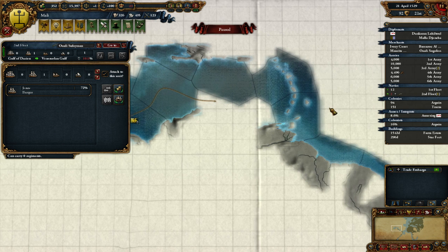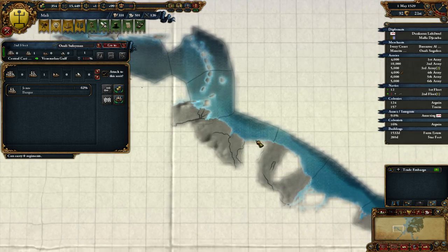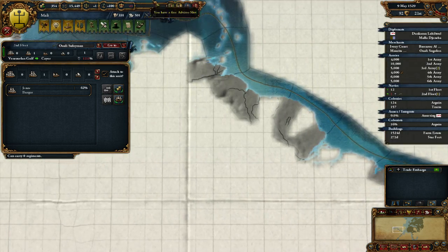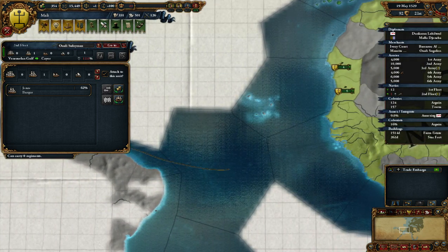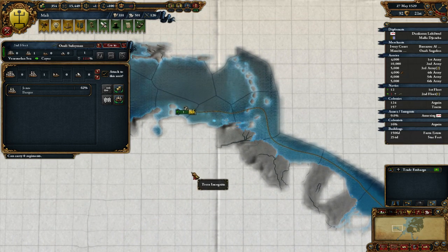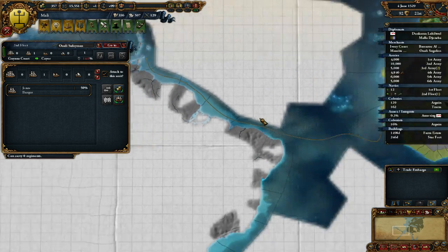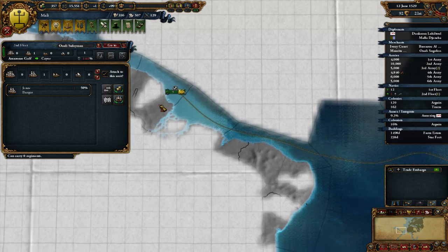Now we can actually think about going into the new world - start colonizing America. Which is probably not the worst idea actually. You should come over here first and then go back home to repair. Awalu Suleiman - he is a great man, a wonderful man. His exploration efforts have been amazing. He's headed home now.